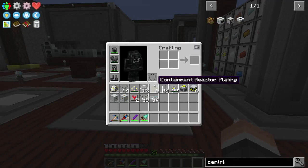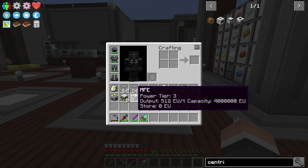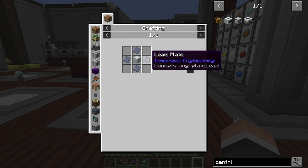So I did a ton of crafting — a lot — and processing. I set up everything we need for a reactor. It's not too bad, it's just a lot of stuff, so we'll go over it real quick. I had to make nine reactor chambers; they're just basic machine casings and lead plates. Those are easy.